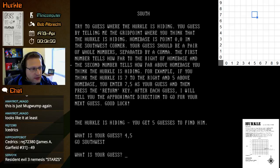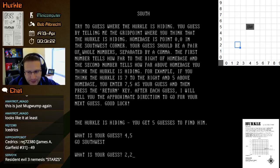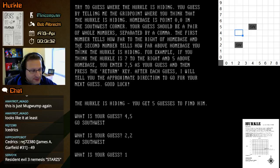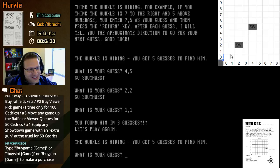Let's start towards the middle and work our way into whichever quadrant they tell us. We'll go for 4,5 — it says go southwest. Marking that on the grid. We want to quadrant this out, so let's try 2,2. Go southwest even from 2,2 — we're getting pretty close to home base. Let's try 1,1.